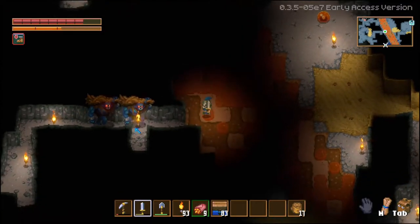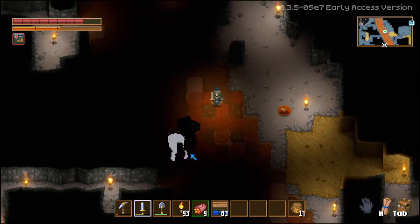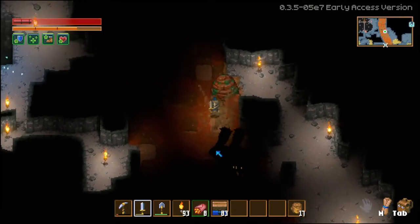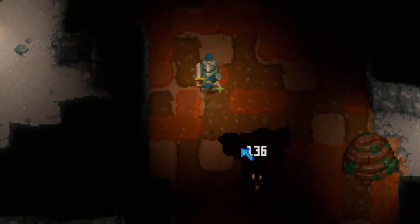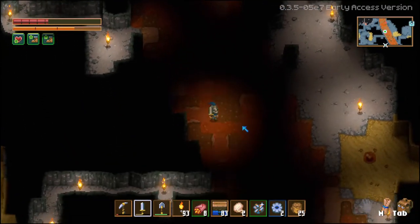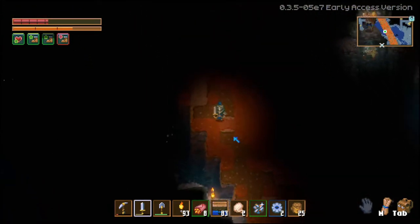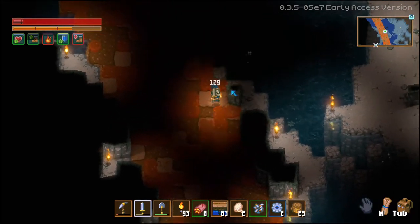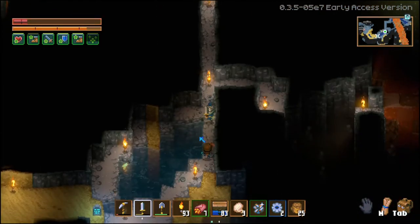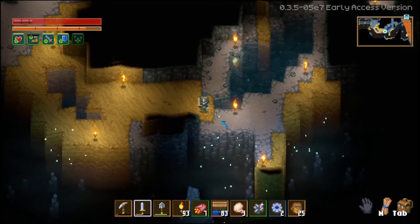These guys apparently stay aggroed forever because they pathed all the way from where they were out here. Those guys deal a ton of damage if they can hit you. I seem to have allowed a lot of guys to get out into the pathway. We're definitely going to die again. I'm just simply trying to get back to my body — if everyone could allow that. Thank you.